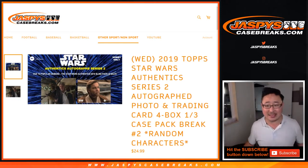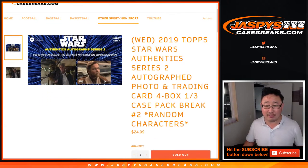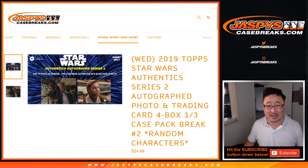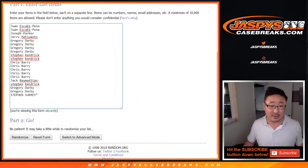Star Wars time, ladies and gentlemen. 2019 top Star Wars Authentics Series 2 autographed photo. Four box random character break number two. This is Joe for Jaspi's Casebreaks.com. There'll be more in the store as well. The next break is the last break, so keep that in mind. One spot gets you four characters, so let's quadruple this list.